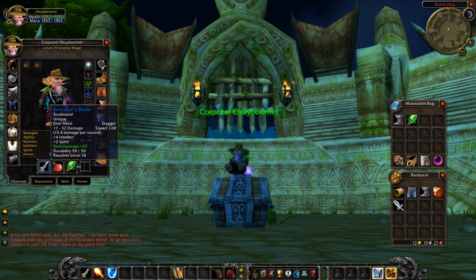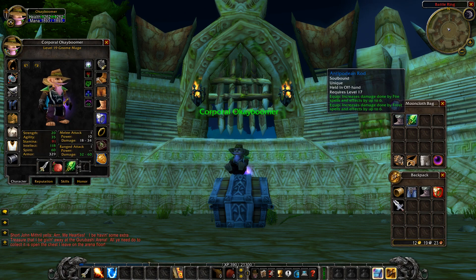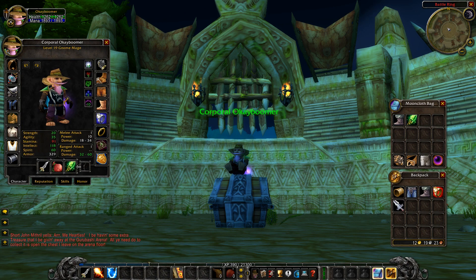For the weapon, the Invocator's Blade with plus 30 spell damage is your main choice — get that max spell damage output. For the off-hand, get the Furbolg Medicine Pouch for the stamina and durability. When you want pure DPS with support, you can also use the Antipodean Rod, which is great for damage output for both fire and frost specs.